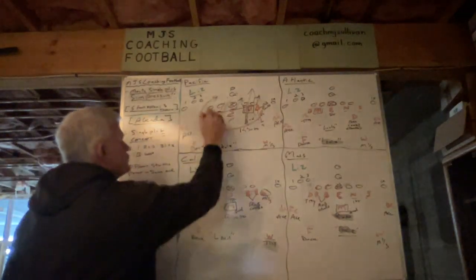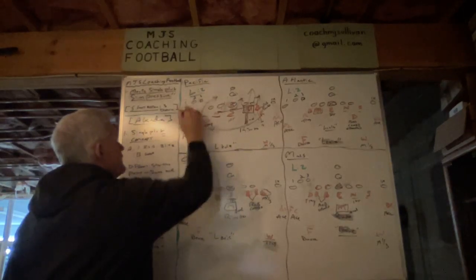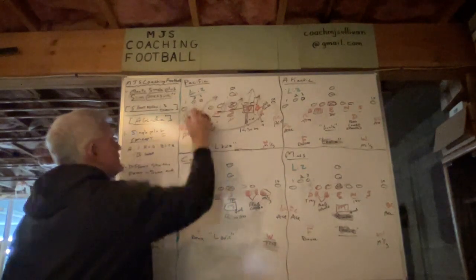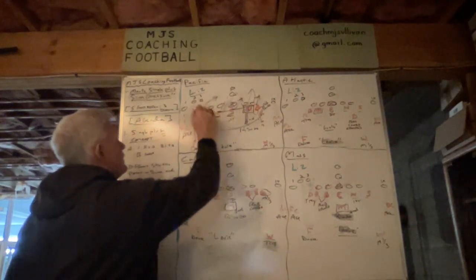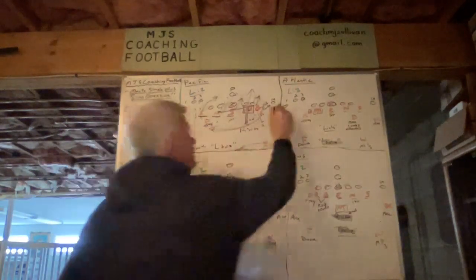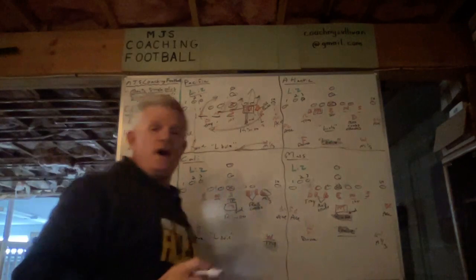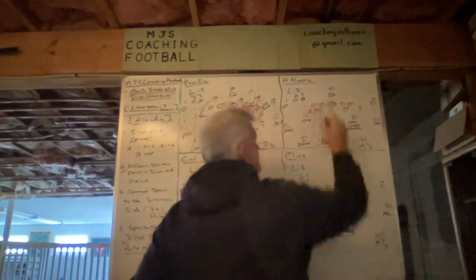For coverage on Pacific: Ace, Deuce, Tray — numbers one, two, three. On the snap, the Free and Falcon screw down, the Whip rotates to the middle, and the corner on this side is also on the number one receiver. That's how our Pacific Monty would look.